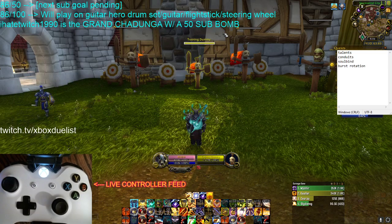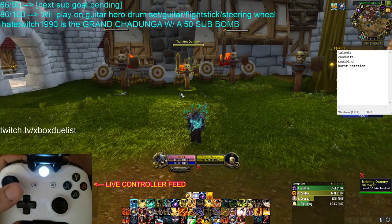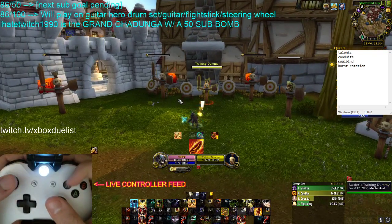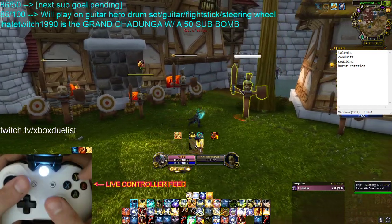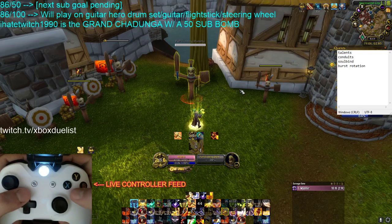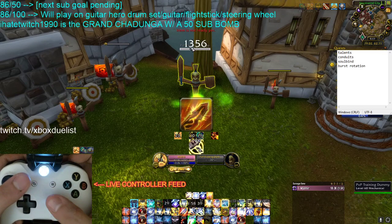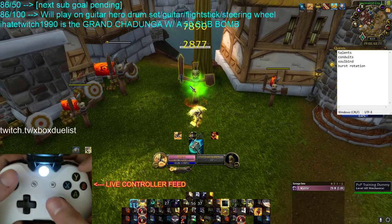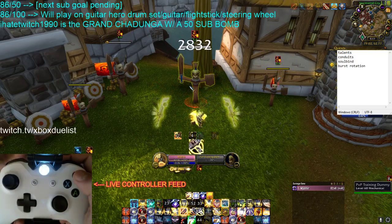Alright, now let's do a quick look at our Burst Rotation and we'll probably wrap up the guide here. Get your Judgment on the target, make sure you have your Seraphim up. I typically like to pop Wings before I throw the hammer, because the hammer hits harder so it heals you more. Then you do your attack — and there we go. We didn't get any crits there, but there's a crit right there.